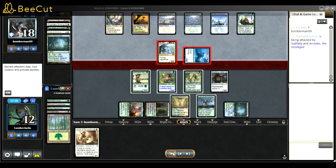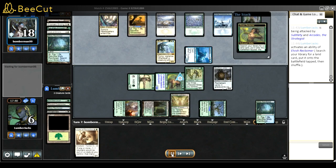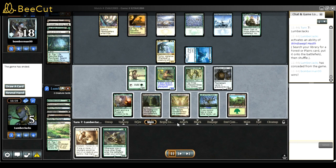I put Vizier on the bottom - maybe that was wrong. The reason is I saw Subtlety and my opponent had five or six cards in hand. I thought maybe they got more Subtletys and that could be bad for me. I wanted to see Devoted or Tyvar first so I could maybe combo in and win, which I didn't. I lost that game - I played somewhat poorly and that Subtlety really hurt when I played Vizier.